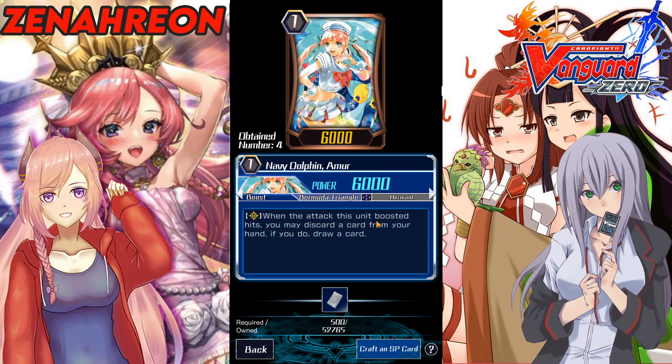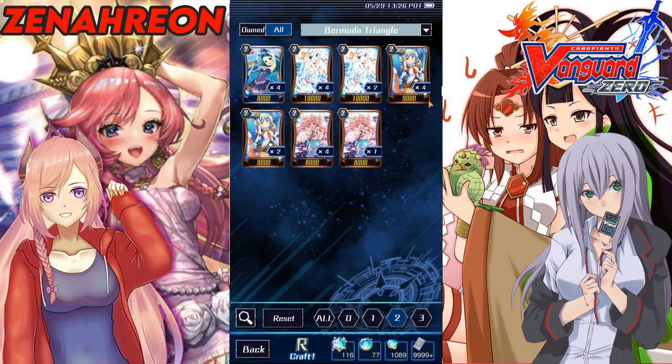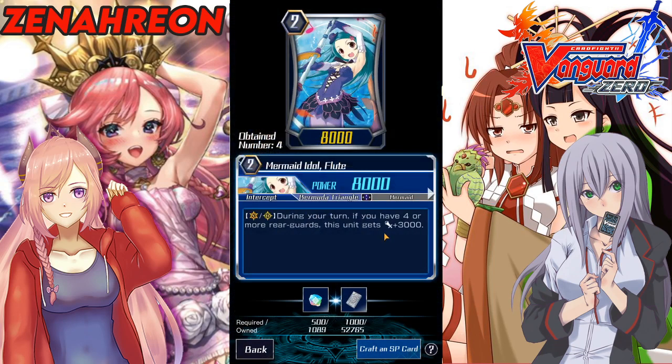A card that could also see play is Navy Dolphin Ember — basically an Amon clone. When it hits you can discard a card or draw a card. This might see play in Pacifica if you want to search out your limit break version Eternal Idol, since you want to get it as fast as possible and have it in hand after you ride Pacifica. The deck can draw, but you could also soul charge it — you want to consistently get off that skill for the extra attack.